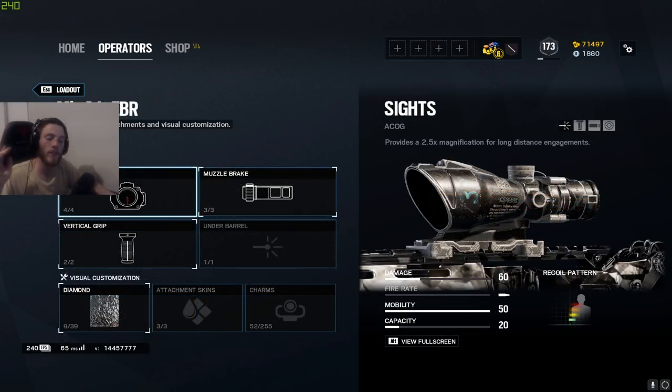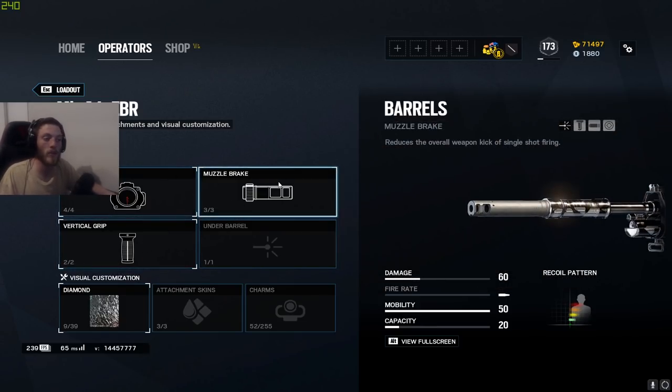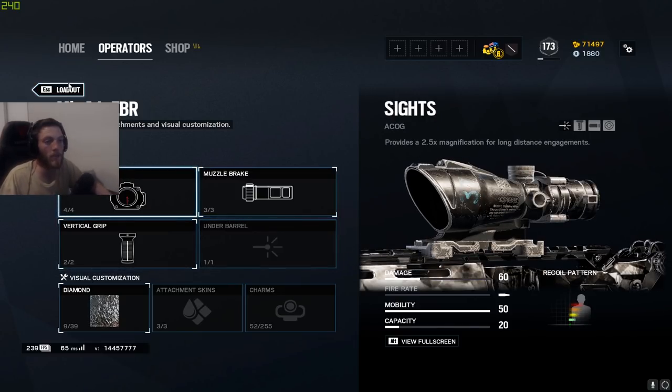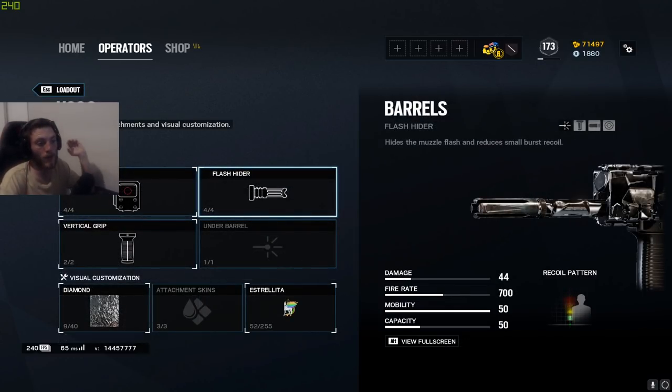For Dokkaebi's gun, I run ACOG, muzzle brake, and vertical grip — it's a DMR, so all DMRs should have muzzle brake on them. Just as a note: if anyone here uses DMRs, always put muzzle brake on them. On the pistol I personally use the C75 with no suppressor.